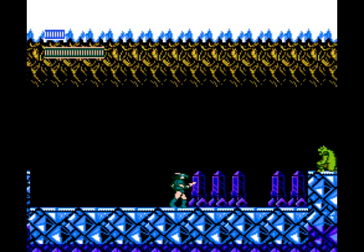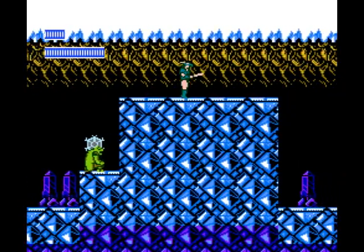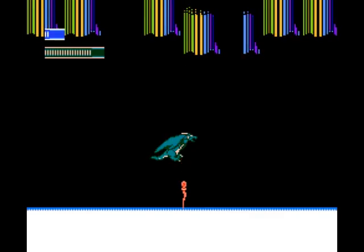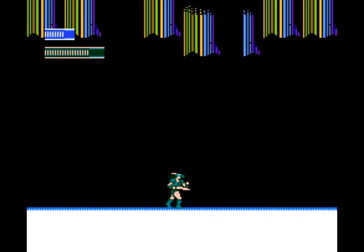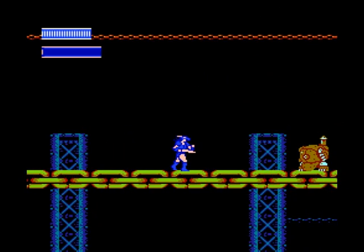Another means of taking out enemies is to find a ring which will destroy all enemies on screen, and there's also a health potion that's self-explanatory. After beating a stage, your max health will increase, but your health meter itself will only get a modest increase rather than fully regenerating between stages. You only get one life, and it's game over — you do get three continues, but after that you're done.